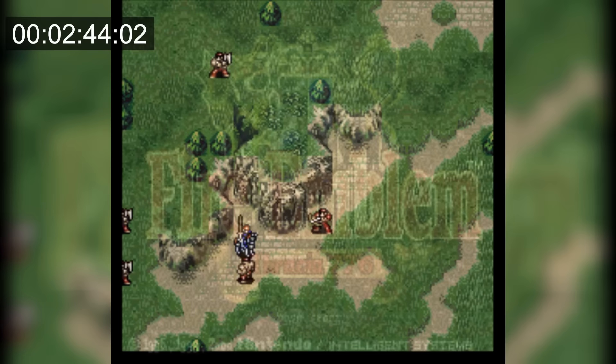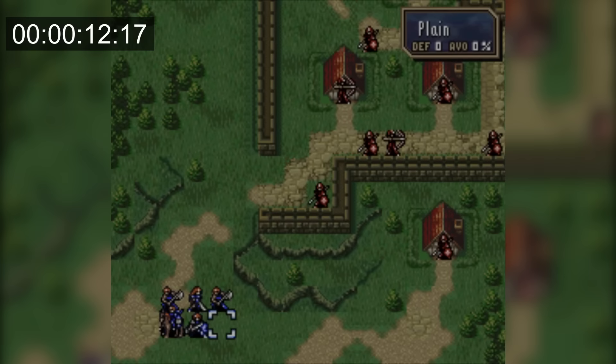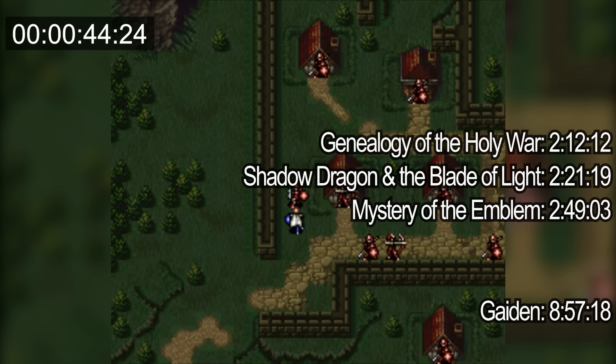FE5 also has two ways to get a game over. For the faster way, the timer starts when selecting New Game. Right away I turn animations off and set message and game speed to fast. Then I send Leaf up and equip the iron sword, and he dies after a few hits from the enemies, making for our fastest time yet at just over 44 seconds.